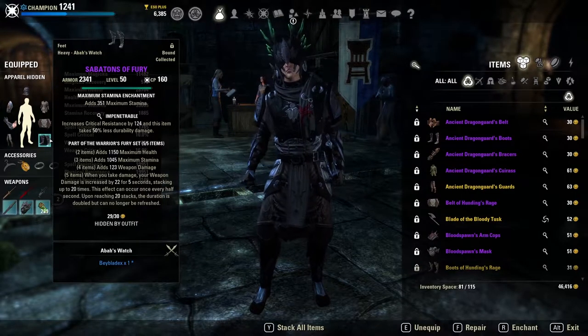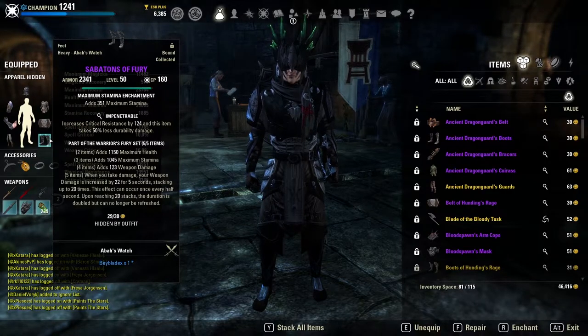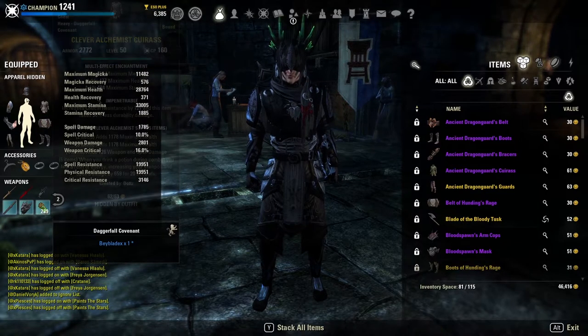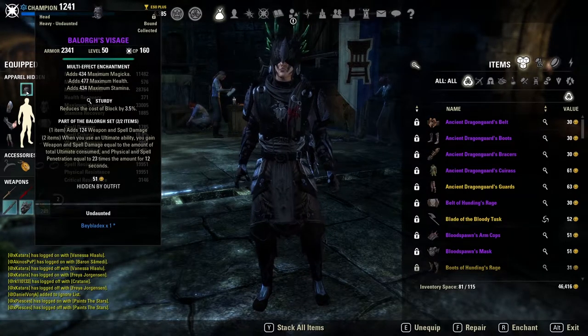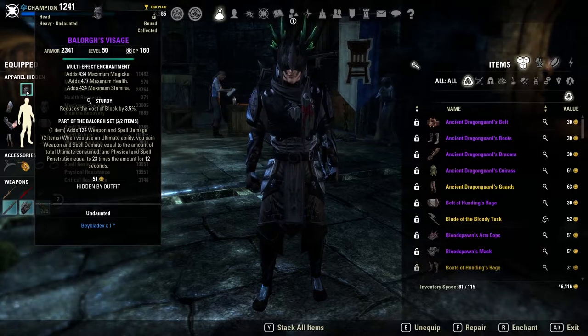The longer we're in combat the more weapon damage we get too, because we are wearing Fury. Fury gives us a line of maximum health, a line of maximum stamina, a line of weapon damage, and then you increase your weapon damage by 22 whenever you take damage, stacking up to 20 times every half second. This lasts for five seconds until you reach 20 stacks, and the duration is doubled but can no longer be refreshed. So between the weapon damage from Fury, the 660 from Clever Alchemist, and Battle Roar on our ultimate, when you pop the potion, swap to front bar, and hit Dawnbreaker, you are going to be smacking people for a massive amount of weapon damage — especially with the extra penetration from Battle Roar.